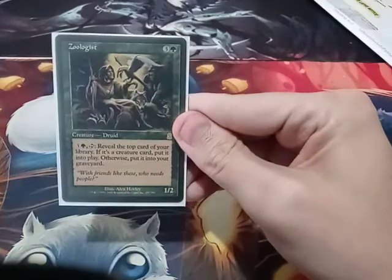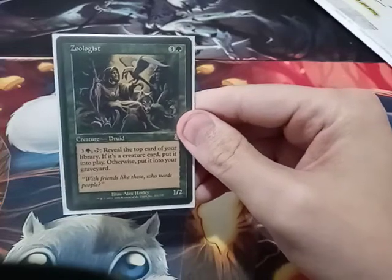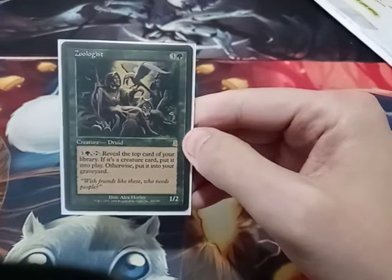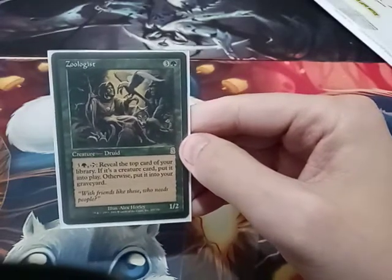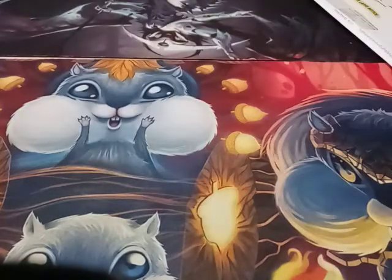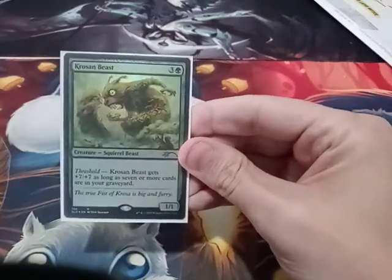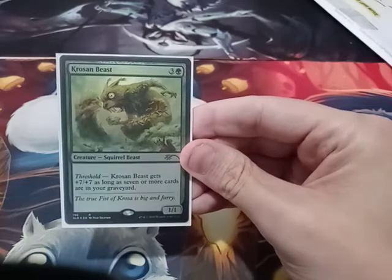Let's go to Creatures. I've got a Zoologist — you can pay 4, reveal the top card; if it's a creature, put it onto the battlefield; otherwise it goes to your graveyard. That's why I have the Divining Top in there. Krosan Beast — as long as you have Threshold, Krosan Beast gets +7/+7.